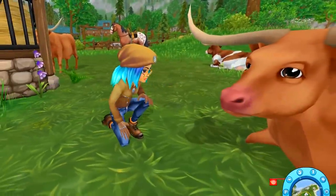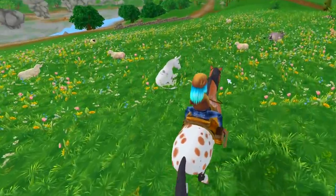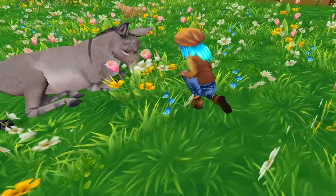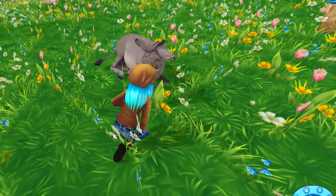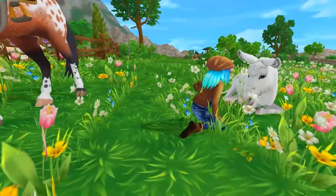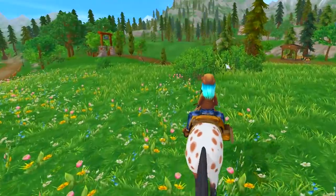It totally feels like a western ranch now that we've got the longhorns. We've also got sheep and donkeys — look at them just hanging out in the grass! Oh, the donkey is so beautiful and so sweet. I wish Star Stable would just make donkeys in the game. There's even a white donkey over here — those ears are everything!